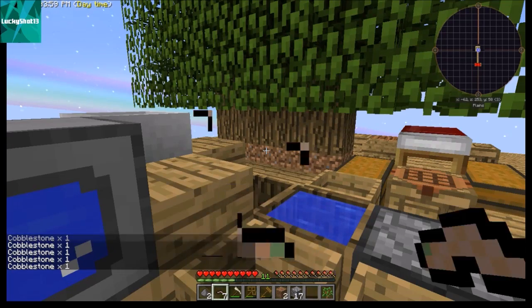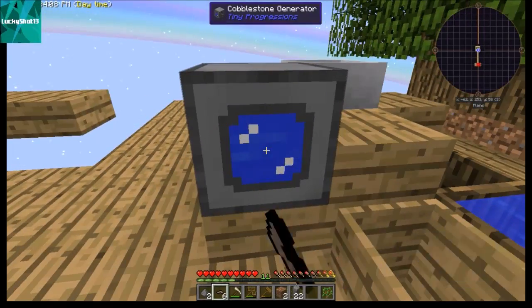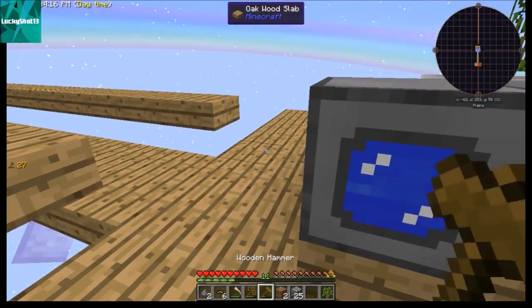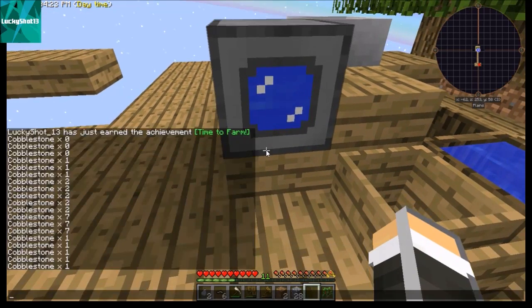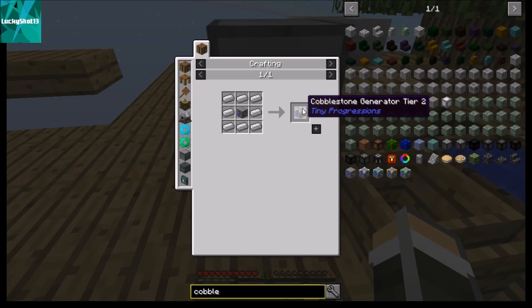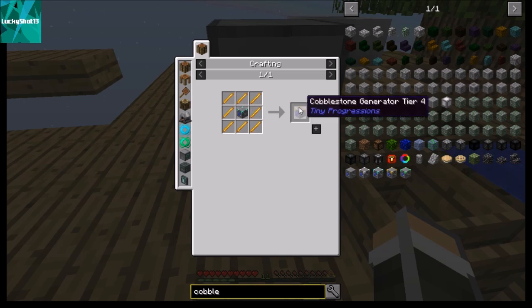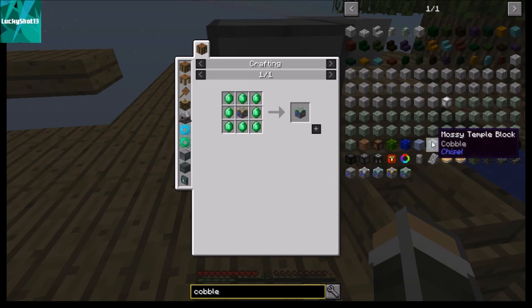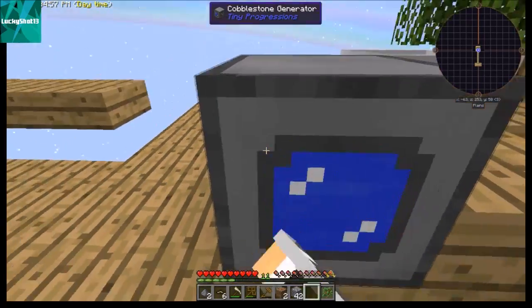It does have a limited internal storage capacity, so at some point we'll need a hopper running into a chest to collect cobblestone for us while we're away. But now we have essentially infinite cobble. The cobblestone generator is upgradeable: tier two is your generator surrounded by iron, tier three by diamond, tier four by blaze rods, and the final tier five by emeralds — each producing more and more.